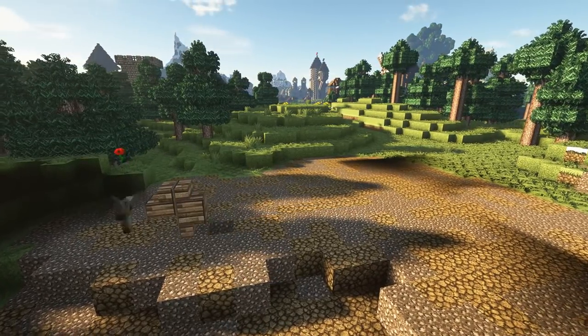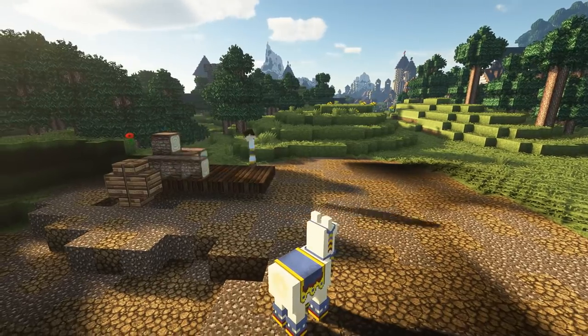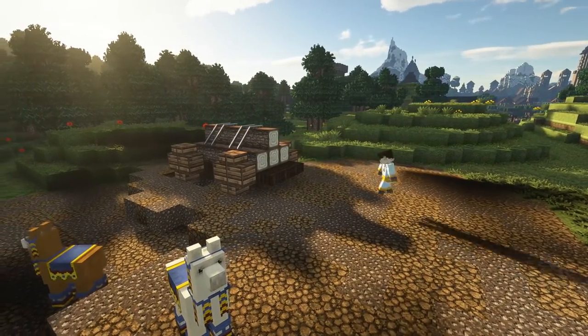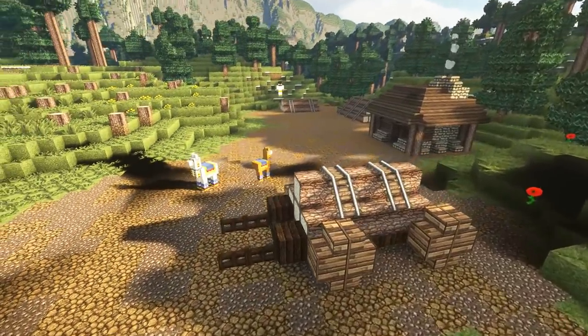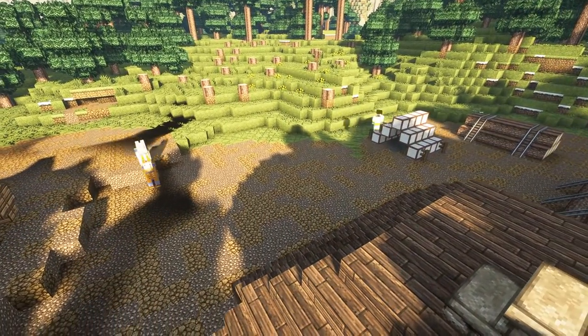I wanted to give the lumberjacks a way to get the logs back to the village, and I've never really built a proper wooden cart that might be drawn by a horse. So designing that here was pretty cool. It's very small scale, so I wasn't quite sure how I was going to do the wheels and things, but I was very happy with the finished product and loaded it up with some wooden logs.